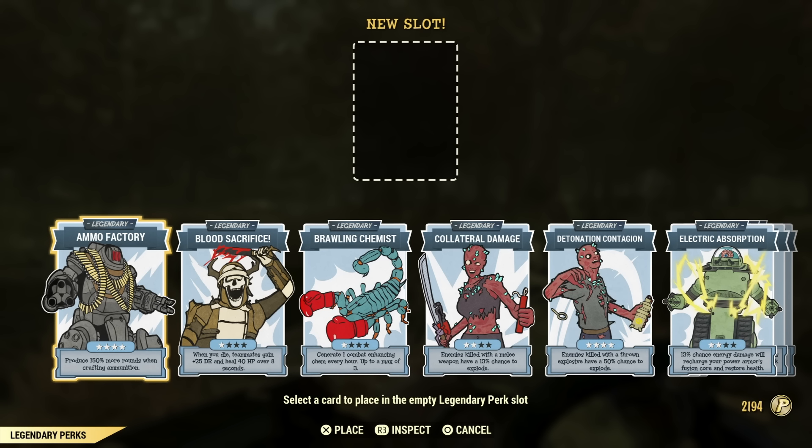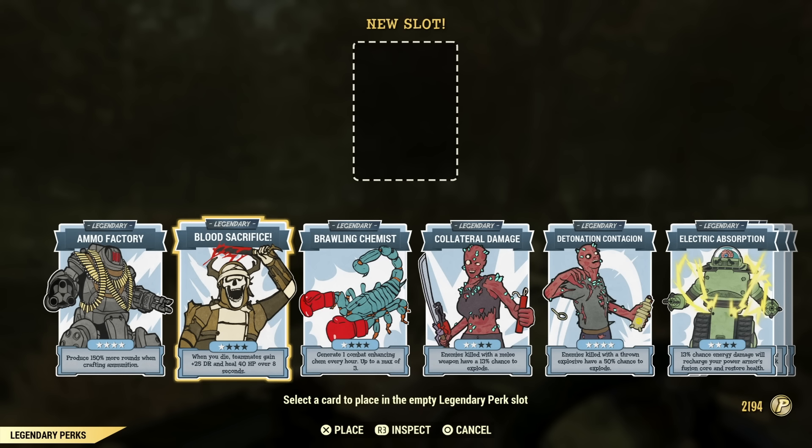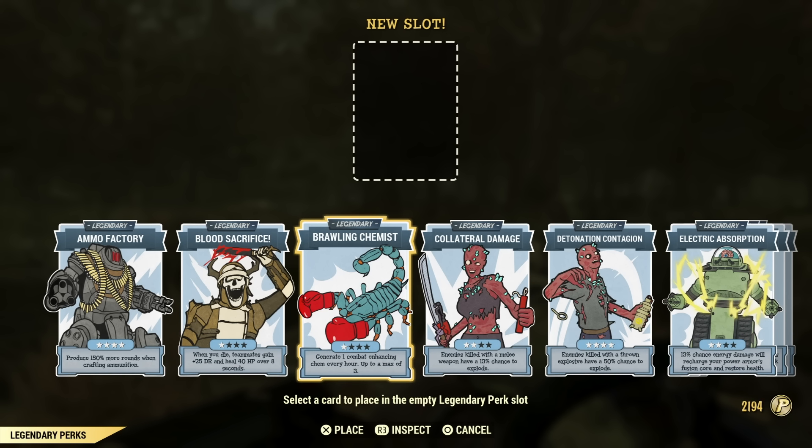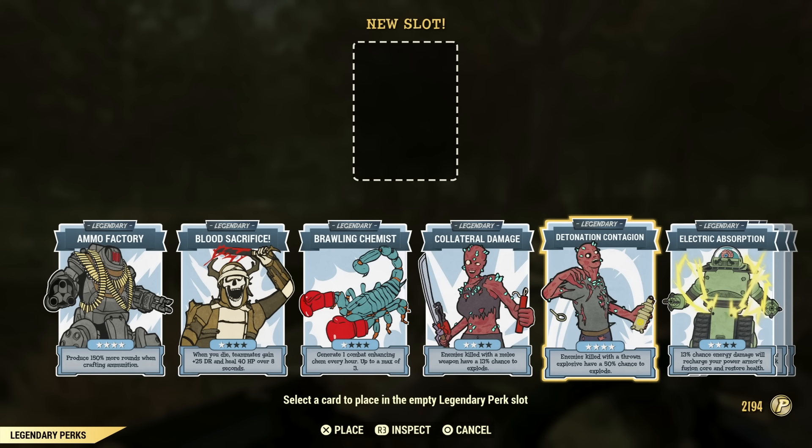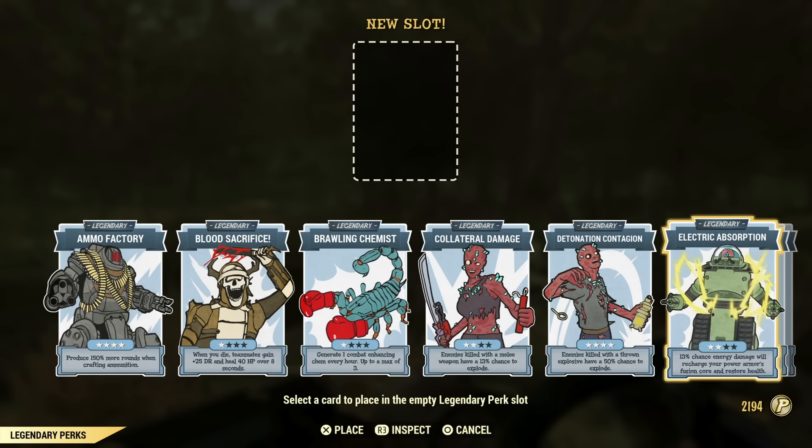Ammo Factory is a must-have in my opinion — produce 150% more rounds when crafting ammunition. I wouldn't have it on all the time — it's one you want in your back pocket to throw on when you're making ammo. It does cost one perk point to swap in and out, but that's only two perk points total. I suggest making as much ammo as possible when you do. Blood Sacrifice, Brawling Chemist, and Collateral Damage — I've never really had a use for these.